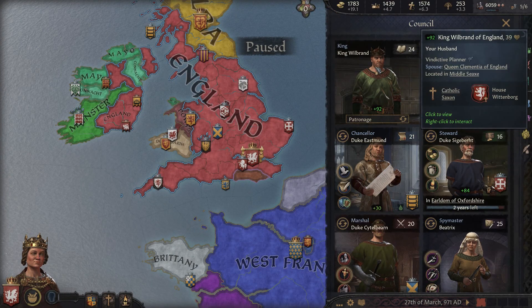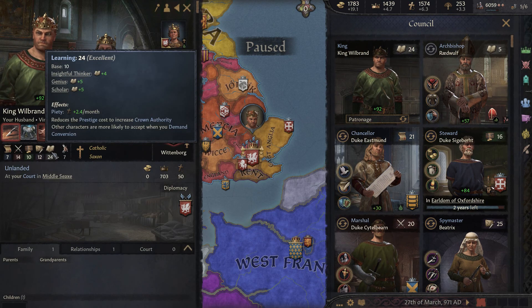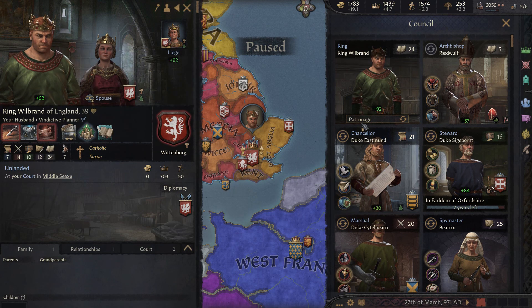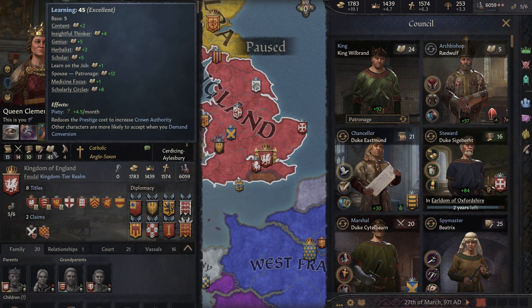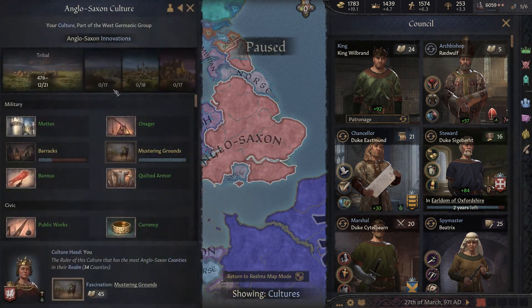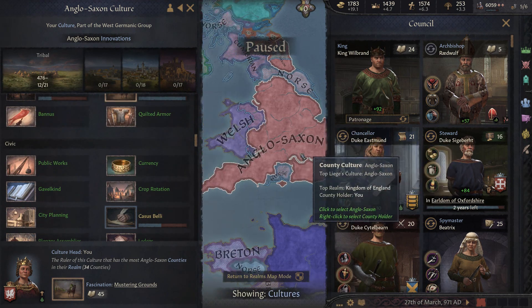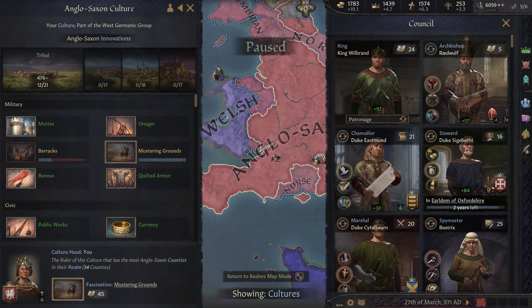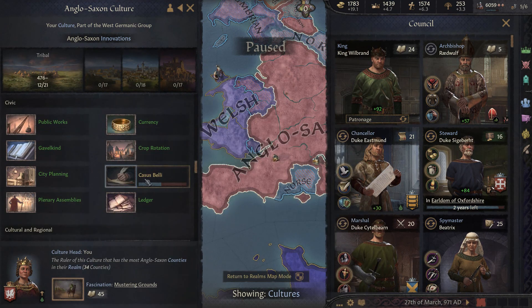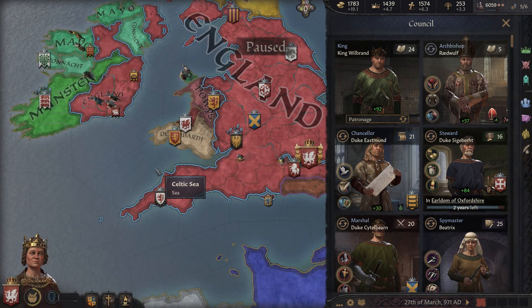So that's how you can make a lot of piety: your learning skill, your bishop's learning skill, and you can also get a spouse with really high learning skill. I put my spouse on patronage, which is one of the reasons my learning skill is so high and it helps me research stuff faster.